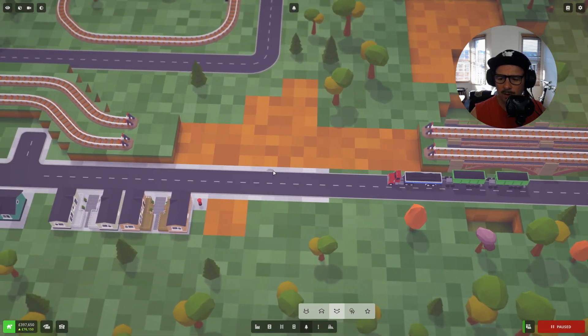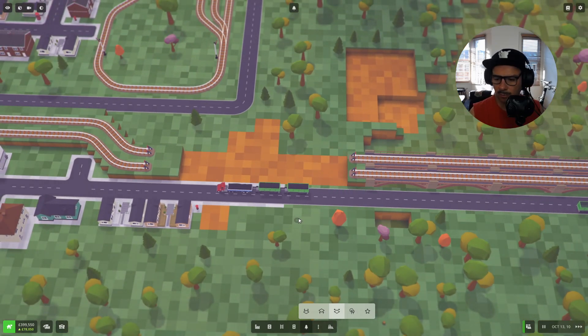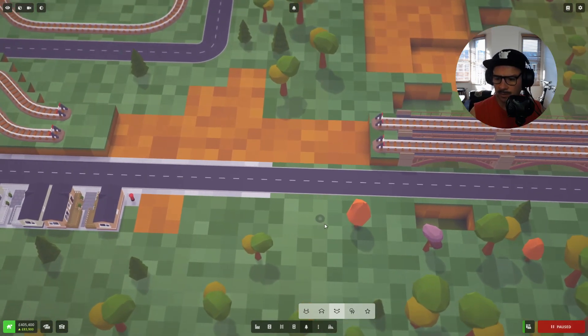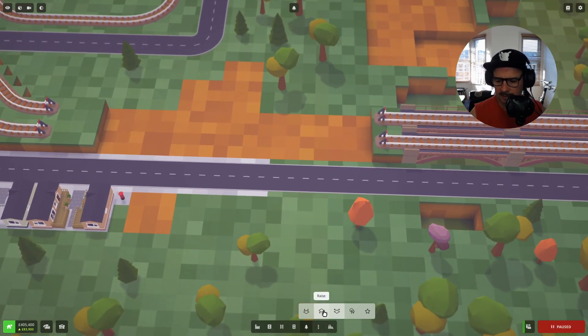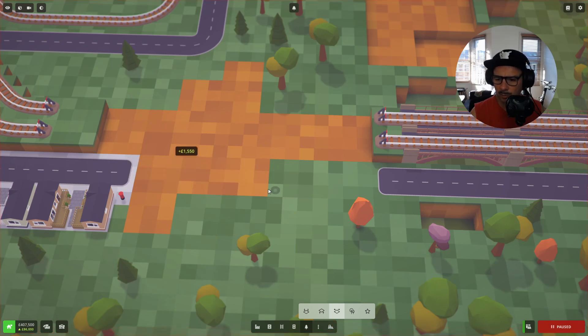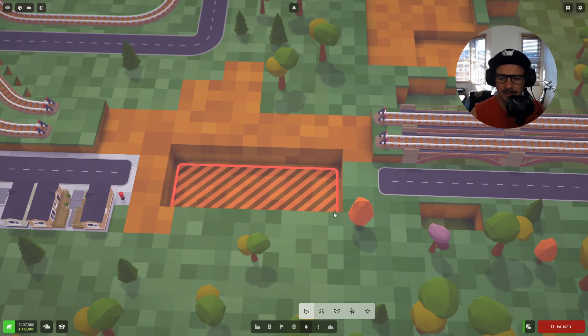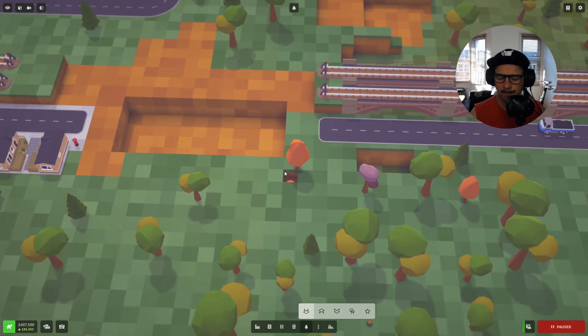I'm just thinking what I might do here is I actually want to get rid of these trucks. I'll unpause the game for a second, repause it, and now I've got rid of those trucks so I can delete some stuff. I want to delete the road here — from here to there and everything in between. Then I'm going to drop the terrain down a little bit and see if this is going to help. I don't know if I'm over-engineering this, but I think this might not be good for the purpose of a tunnel.